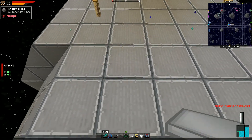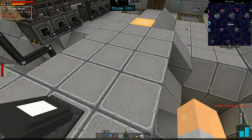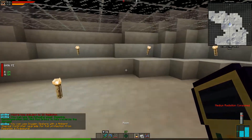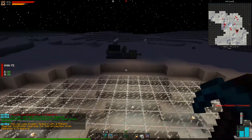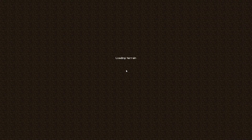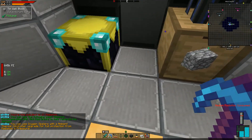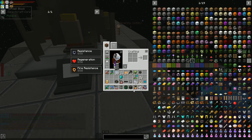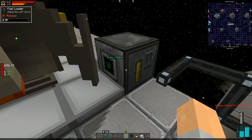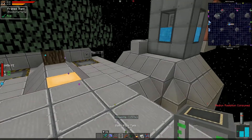We took the refueling apparatus — that's annoying, it's at the moon. Let's go to the moon first to refuel. Plop down the fuel loader and basic fluid tank — this setup isn't gorgeous but it works for charging our rocket. And then it's back to the station while we wait for the charge.